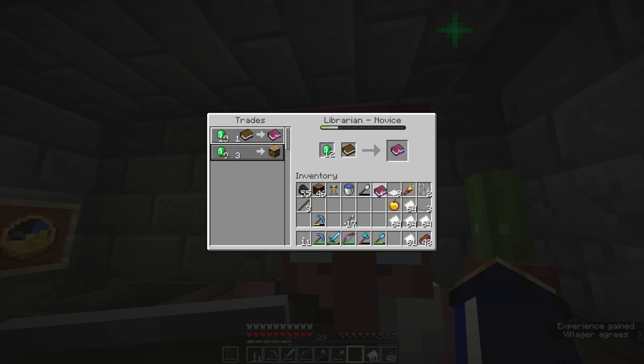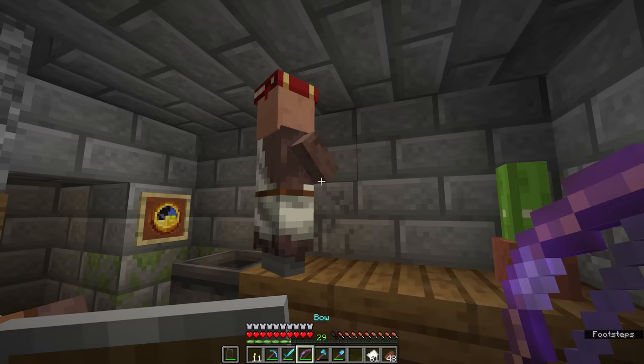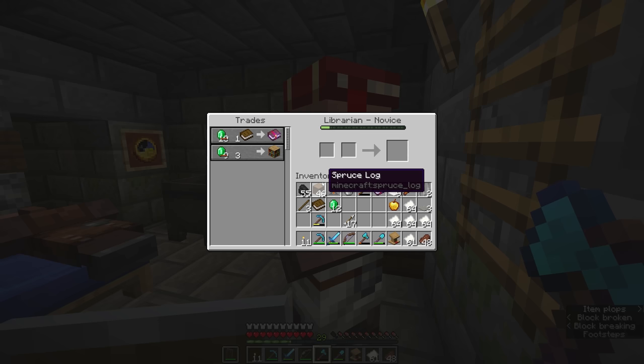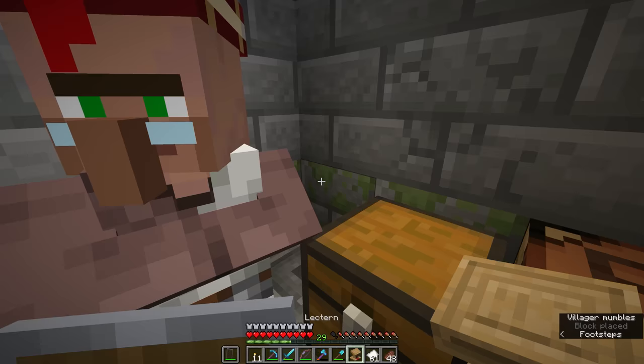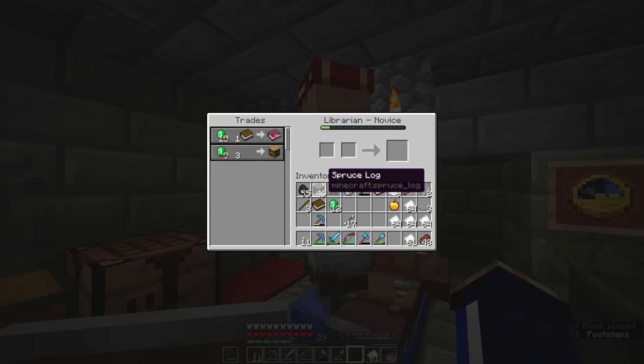One emerald and a book gets us an enchanted book with Mending, and you'll notice this guy actually gains a little experience for that. He is a novice librarian right now, but as you trade with him he will gain experience on this bar, level up his professional ability, and more trades will appear in this panel. The other important thing to note is that now we have traded with him once, breaking and replacing this lectern will not change out his trades — when we place the lectern back, it hasn't changed anything. So this guy's trades are now locked in.